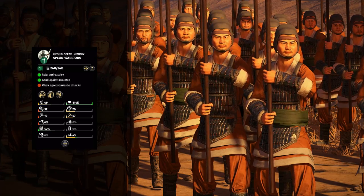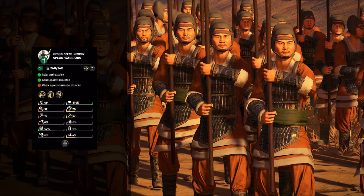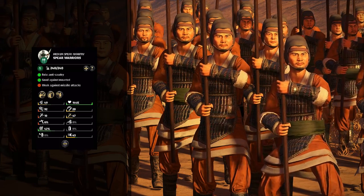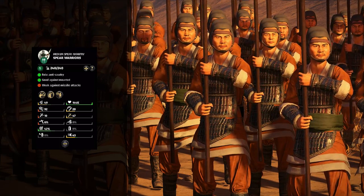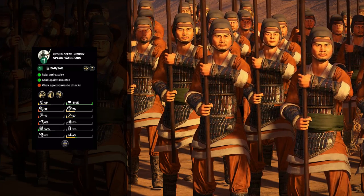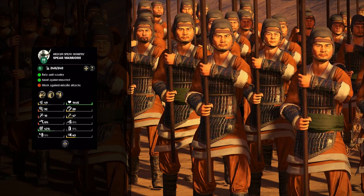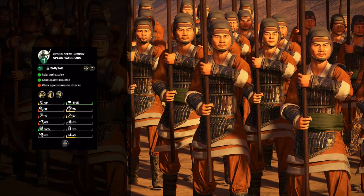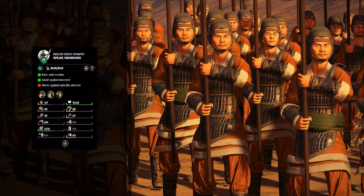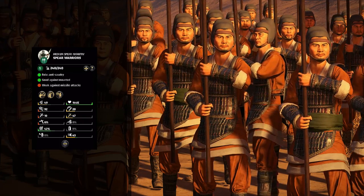And then on to Spear Warriors, who are kind of the upgraded version of Peasant Band — they have a decent amount of armor-piercing damage, but still pretty crappy melee evasion. They've got fair armor and decent morale, so they can play their role well enough, which is said to be anti-cavalry judging by the unit card. But honestly, their stats are pretty much the same as Ji Infantry, except they have a higher melee charge bonus, which is kind of weird considering they're supposed to be anti-cavalry. You definitely don't want to charge them into cavalry or you're not going to get your charge reflection. I guess if they can flank somebody, that charge bonus will be handy.